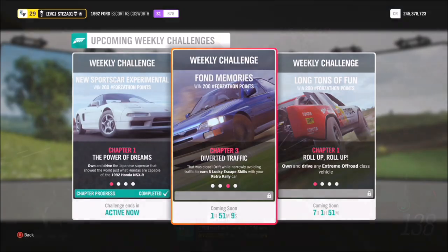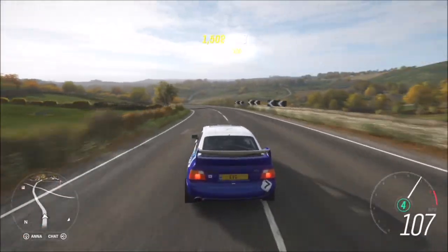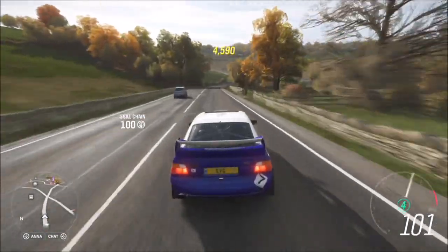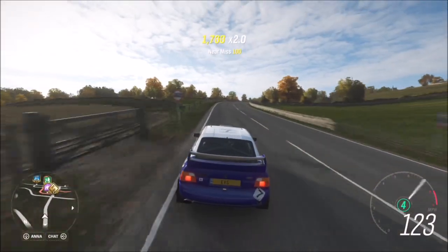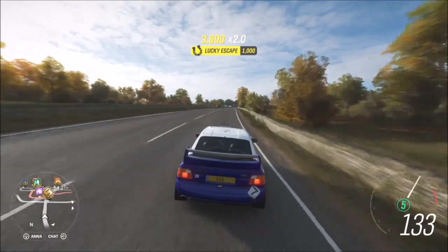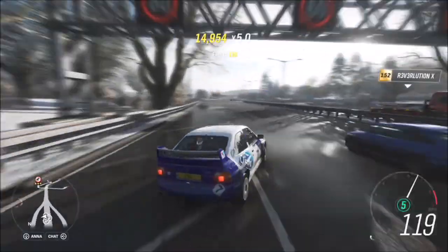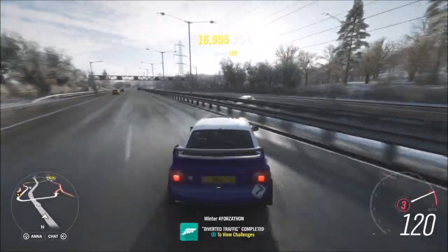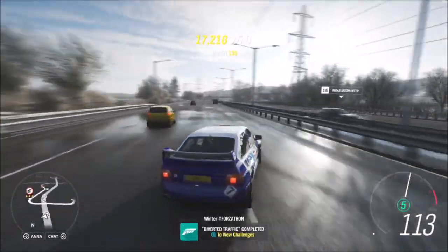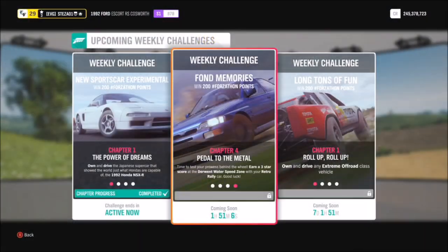The next challenge wants you to earn five lucky escape skills. This is a really easy one — a lucky escape skill is just a drift and a near miss at the same time. All you have to do is drift near an AI car, get a near miss skill going, and the lucky escape skill will pop up. If you're in solo mode where there are more AI cars, you'll probably get it done a lot easier. The Escort is good enough to maintain a decent drift to get the challenge to pop up, so it's a nice easy second challenge.